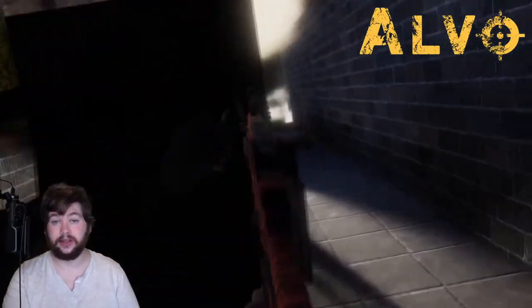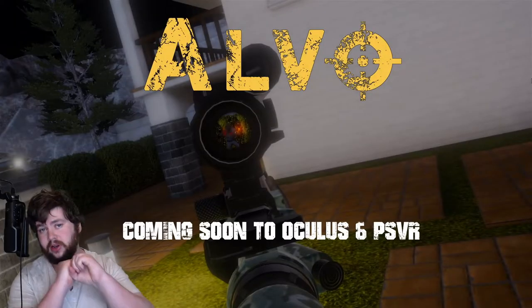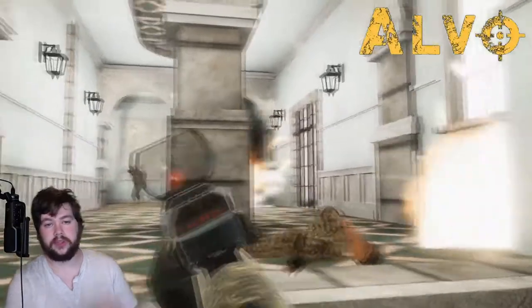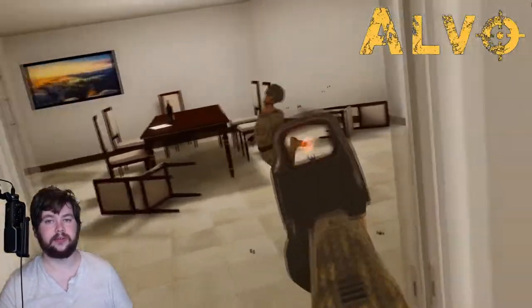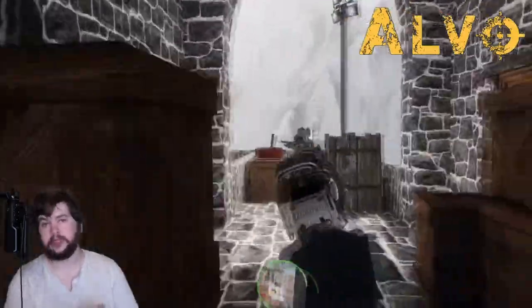Someone asked about the bayonet — apparently you'll be able to attach one to your weapon. They were asked if it would work like Saints & Sinners where you physically stab and pull it out. Steve said don't expect physics like Saints & Sinners — that's a high-budget game. What they're thinking is more like a jab or a swipe to deal damage, similar to Firewall's melee, except you'll use the motion of your controllers to actually do the swing yourself.